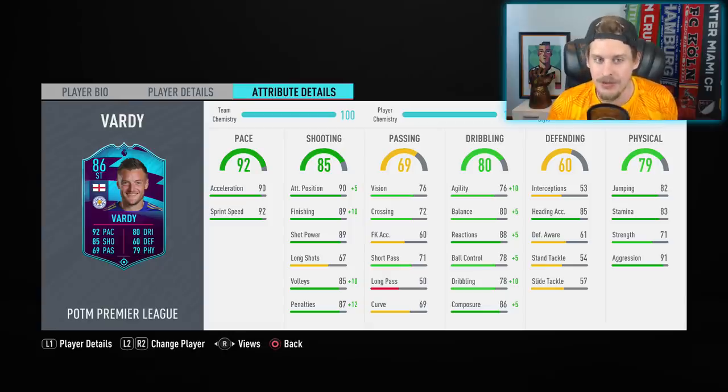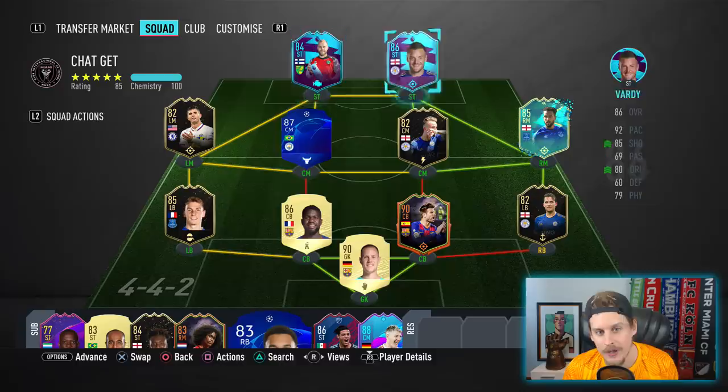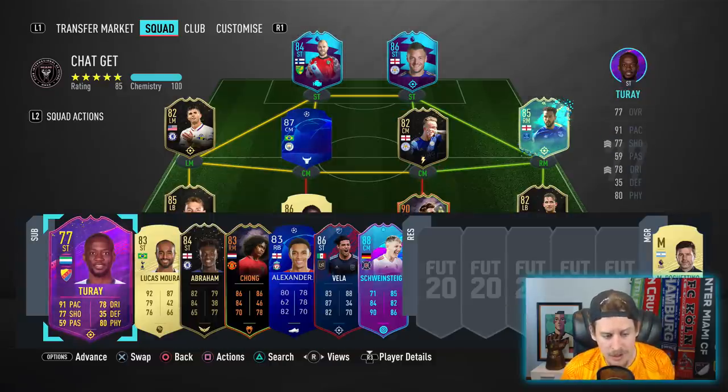With the Sniper chem style you get a combination of 99 finishing and 91 composure on this player of the month 86 Vardy. I jokingly said this weekend league is going to be the Jamie Vardy weekend league — I'm going to keep a mental note of how many times I come up against this 86 Vardy. In today's episode we're going to play him opposite Timo Pukki. Norwich play Watford today, and Watford have Jimenez who has a sellable Europa League Road to the Final card. Without further ado, let's get into match number one — chat shit, get banged.